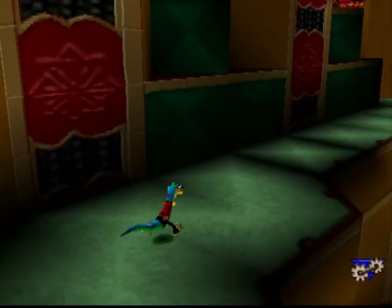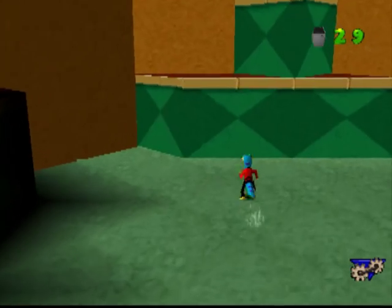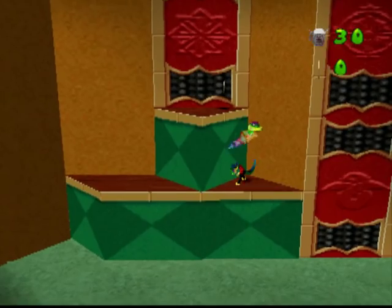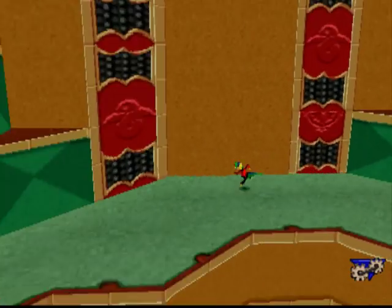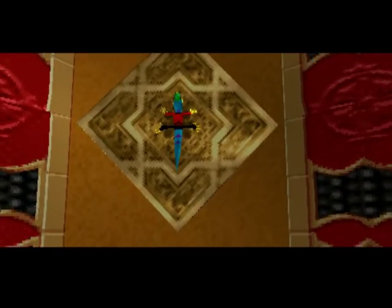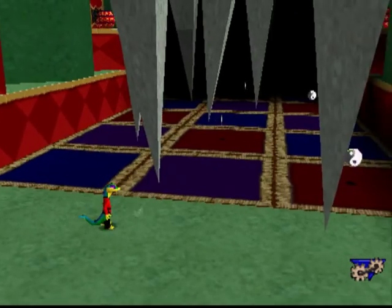I wonder what difference there is for the platforms — they might go the same way, just different sides. Alright, I think after this I'll probably do the bonus stage and then call it an episode. I guess I have to climb on that. This is going to be one expensive Easter egg hunt. This is actually a very colorful level — it's just so ornate, with all the gold, the green, and the red. I dig it.